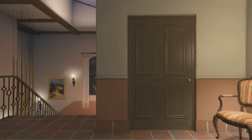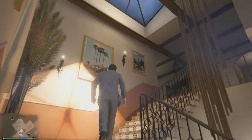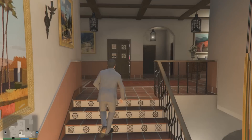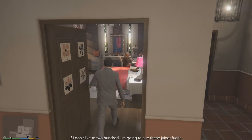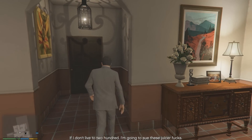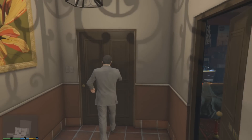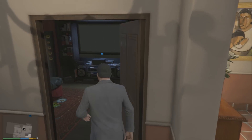Anyway, the door we're going to take a look at is this door right here. It is the only door which is locked inside Michael De Santa's house, which leads into another room. And since the game has come out, there have been loads of rumors, theories, and speculations regarding what is behind this door, because there is a window looking into that secret room, and you can see parts of it from the outside.